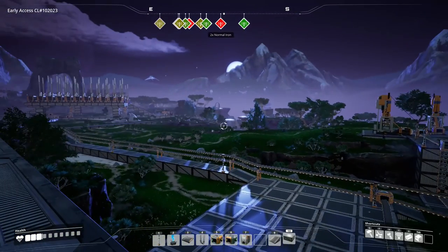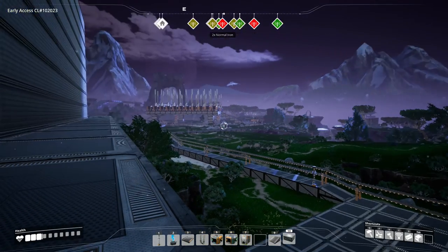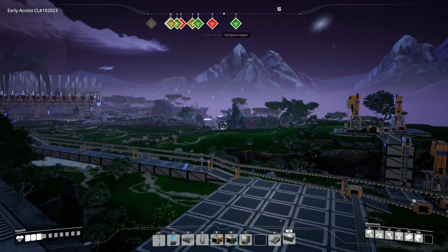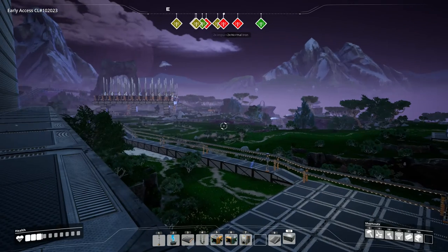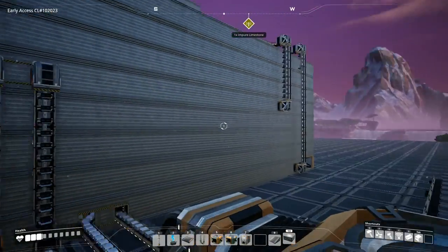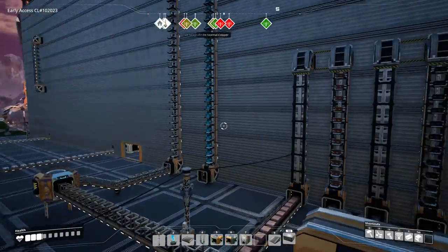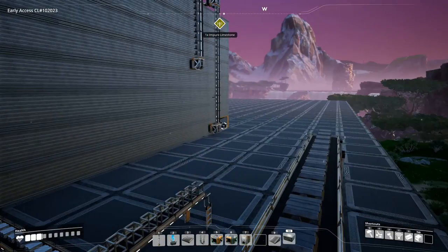So we have three limestone and eight iron. And just down this ridge there are also another two impure copper nodes that I'm going to hook up and bring into the system as well. But today we aren't going to be playing around with little things like that — we have all kinds of major projects to get ready for.